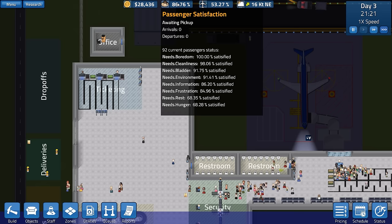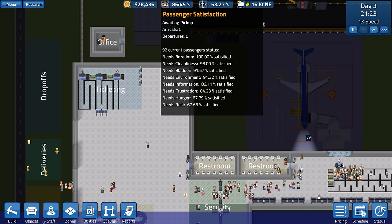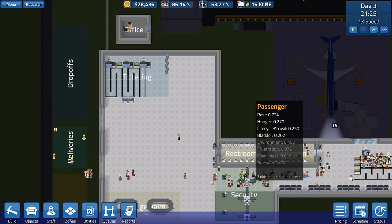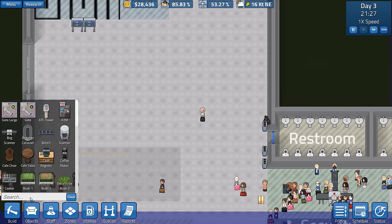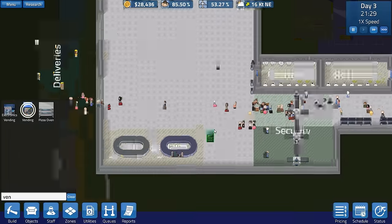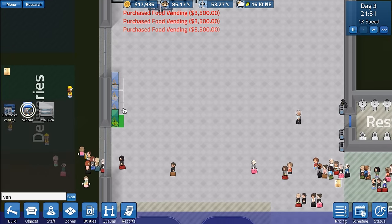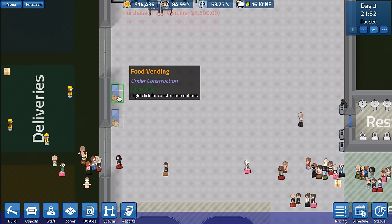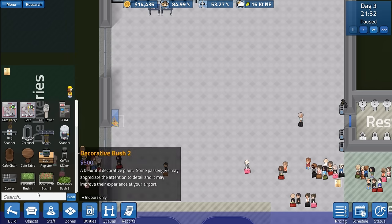Mousing over a passenger you can see passenger satisfaction - they have most of their needs fulfilled. It's only hunger and rest that aren't fulfilled. I don't think we can do anything with rest other than have chairs. However, the hunger we can probably fulfill by just putting in some vending machines temporarily. We'll put like one, two, three, four - actually we'll cancel the center ones. For some reason it didn't actually cancel the center ones.